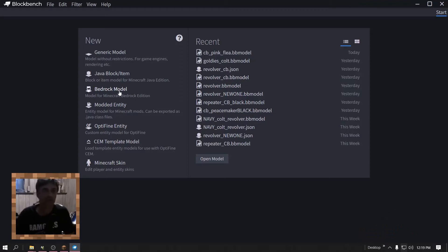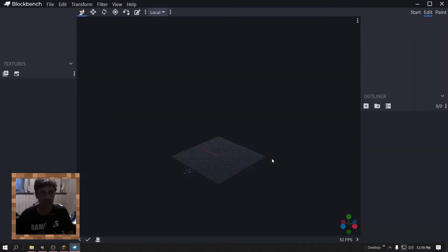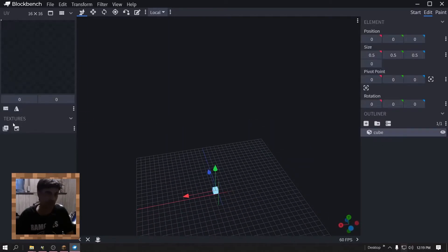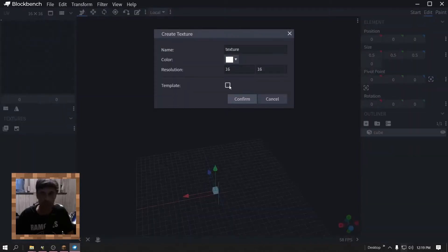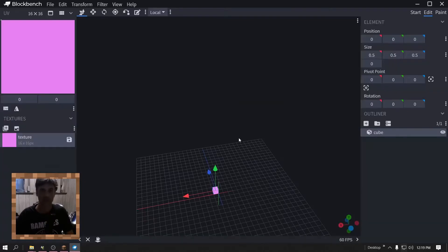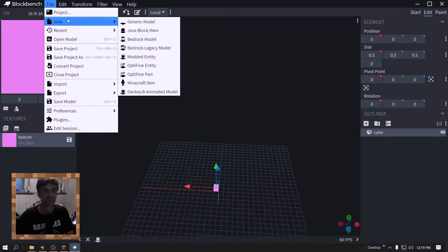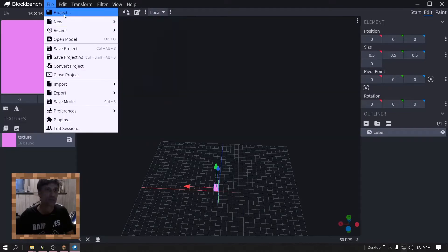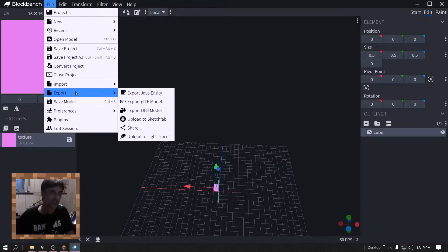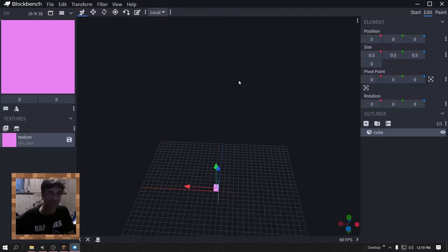Open up Blockbench, Modded Entity. Let's make this flea. Add a cube — done. Create texture, don't click template, do not click that. Make it pink — I'll tell you why in a second. Confirm you got a pink flea. Save it, save project as. Save all this stuff, save project, save project as, and export the Java entity.